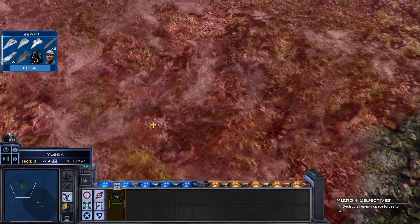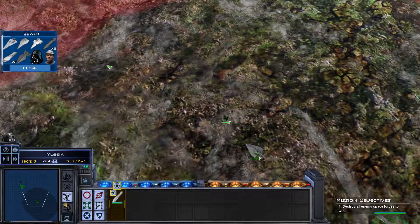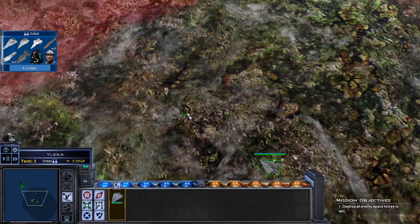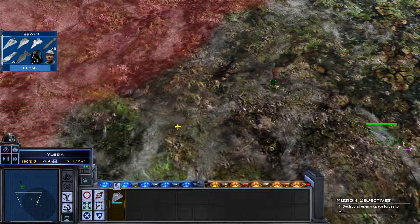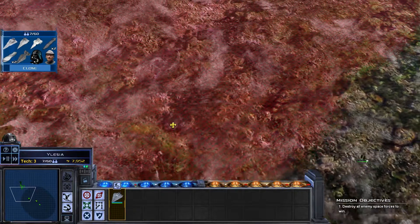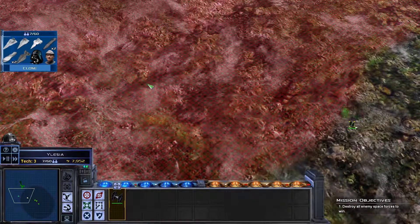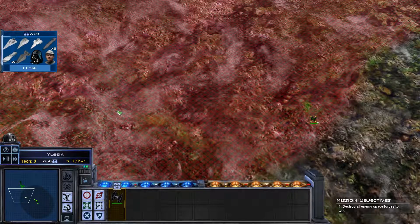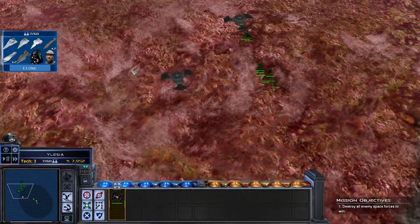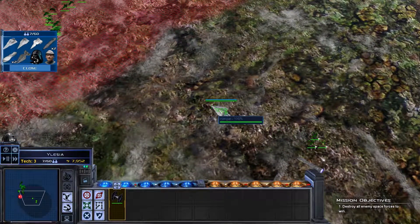Wait a minute — it says they only have one space station. I'm very confused. Bring the Acclimator up here. I don't want to commit to anything, especially if this is going to be a losing battle. There's definitely a station here, it's just not showing up on the map. It might depend — because if you guys remember in the last episode how the stations were lined up, it was pretty much impossible because they were all covered. That's a lot of fighters.